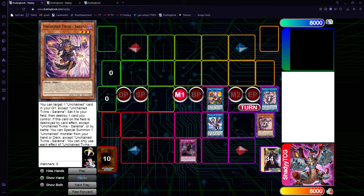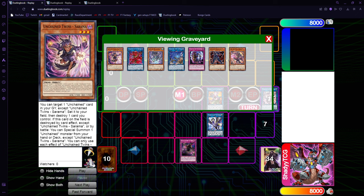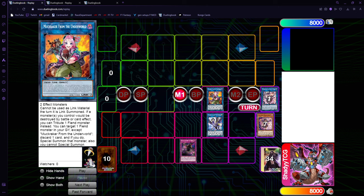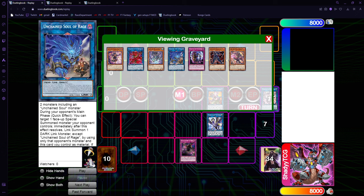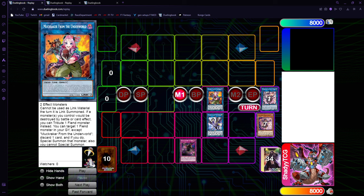This is if your opponent interrupts you at the start, and interrupting at the start is going to be the best way. Because if somehow they let us activate Sarama - not Rage, sorry - before Nibiru-ing us, your end board is going to be better than this. Because now if you already have Rage in the grave, you don't need to make Rage again. You can make Yama, and Yama makes the Link 3. So now you have Rage, Yama, and the Link 3 in your graveyard. The more time your opponent waits to Nibiru, the worse it is for him.